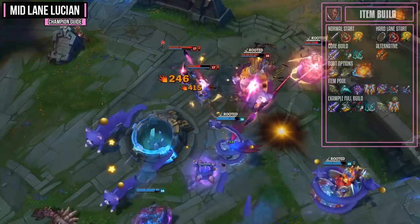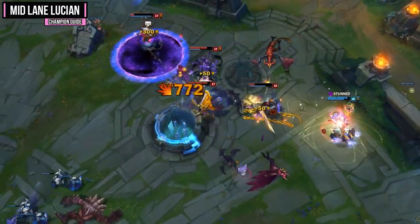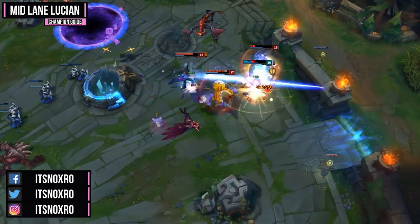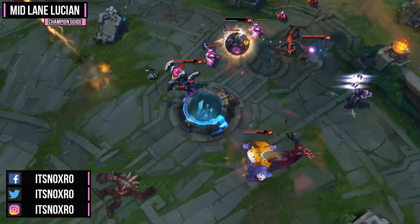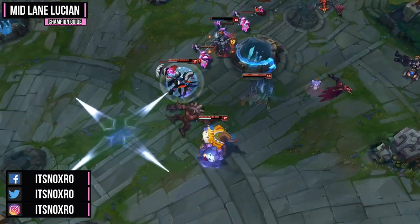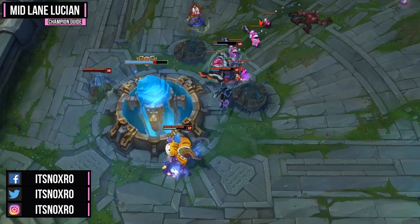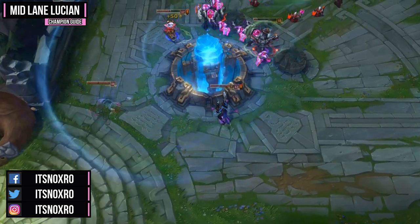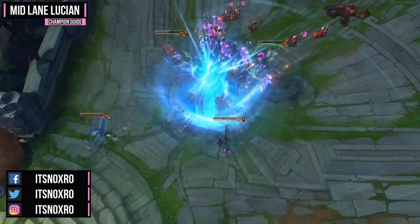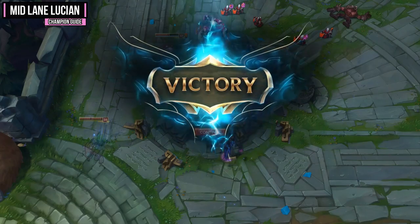For my example full build, I take the core build with Berserker Greaves, then Infinity Edge and Guardian Angel. You're going to be a really strong carry that outputs a lot of damage with a nice defensive option in Guardian Angel in case you get bursted, so you can actually rejoin a team fight. That covers everything I've got for mid lane Lucian in preseason 8. If you enjoyed the video, please drop a like and subscribe — I'm making daily videos. I also have a Discord server, so feel free to drop by and ask anything League of Legends related. Thanks for watching, take it easy, have a good day, and peace.